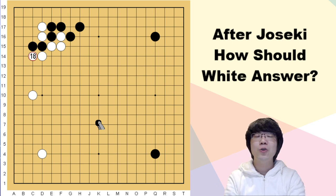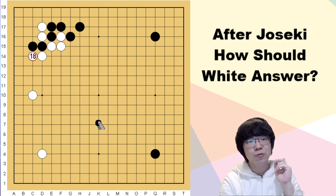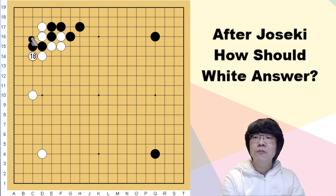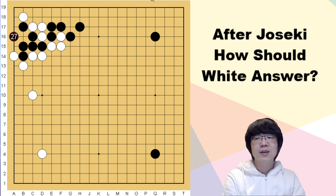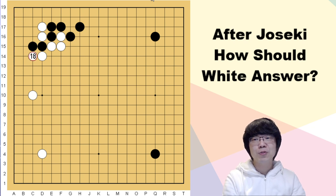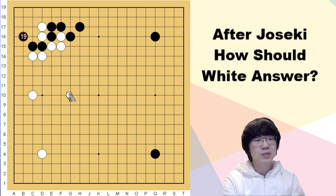What about white blocking here? This is the first question. When we are in a fight, we have to use the good tesuji. If we just push, the capturing race condition is not good — this is not really available. White can keep surrounding first. Black has no timing to cut; white can capture black first. So what does black have to do?